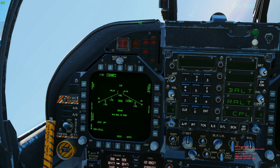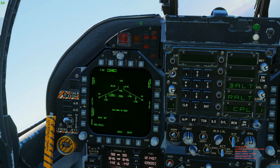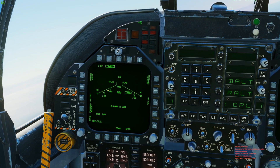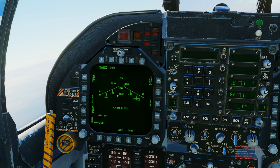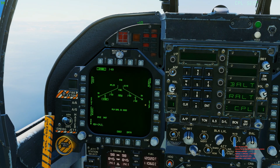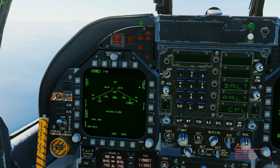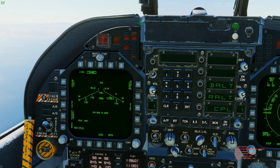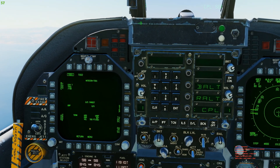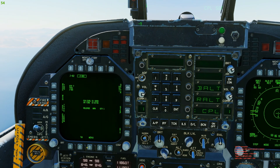We need to take the JDAMs off of pre-planned for both pylons, then set the fuse to instant on both. Same for the other JDAMs — step two, fuse instant, fuse instant. Perfect, those are ready to go. Once we get closer with the targeting pod, we go to the JDAMs display, go to mission, and input the designation with coordinates to get those locked in.